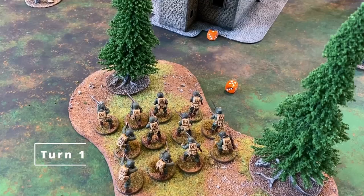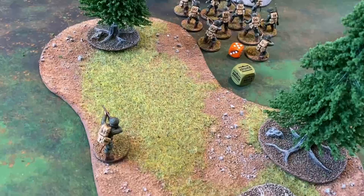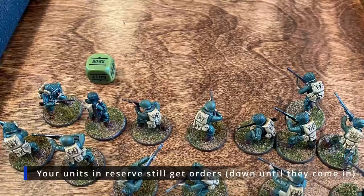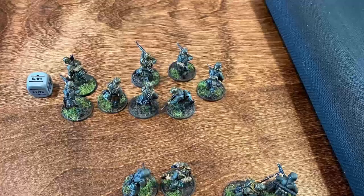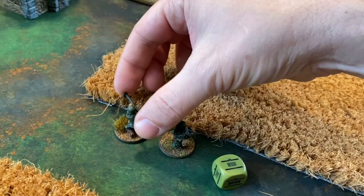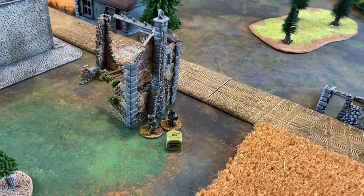Starting off turn one, the Americans pull the first die out of the bag. They will issue an advance order to this infantry unit, which pulls them out of hiding. This advance order allows them to move six inches, but because they are in terrain, that is all they can do — you cannot run while you're in terrain. The next die also goes to the Americans, and they're going to issue it to a unit that is in reserve, just sending them down. The German player does the same, issuing a down order to a unit in reserve. This continues until the Americans activate the bazooka team, who take a run order, moving up behind this building but staying out of line of sight of the Panzer IV.